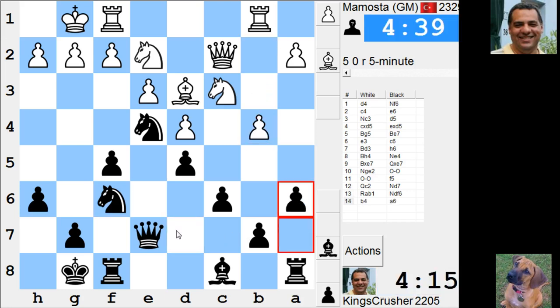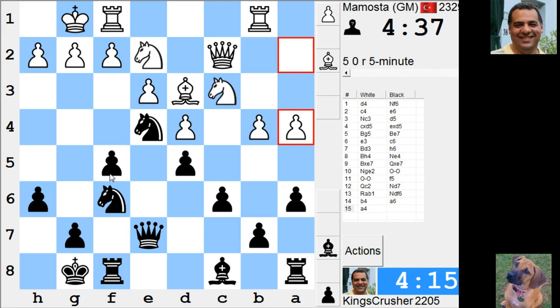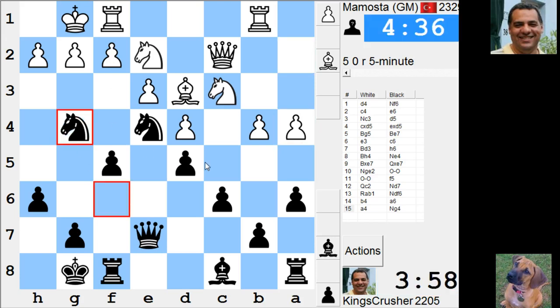Support it — try and slow down this minority attack. It's Ng4, h3, Knight takes f2. Knight takes f2 to move. This is crazy stuff.